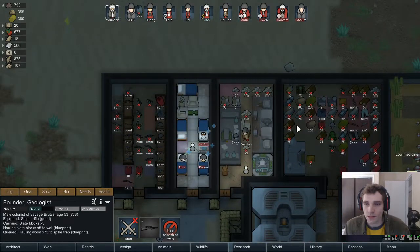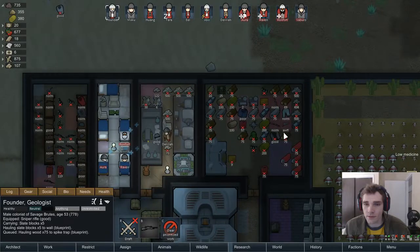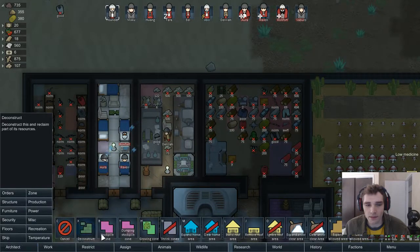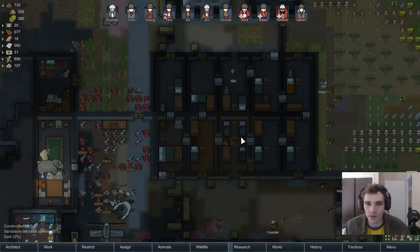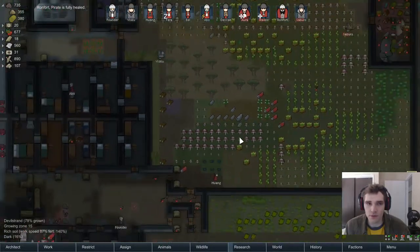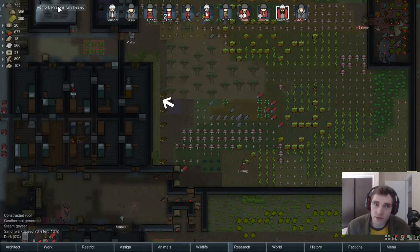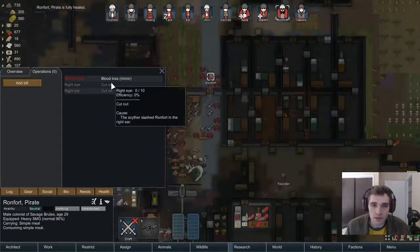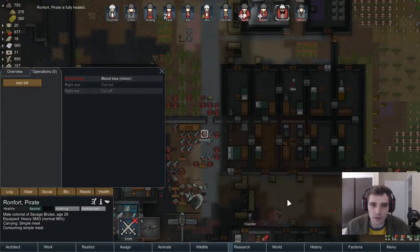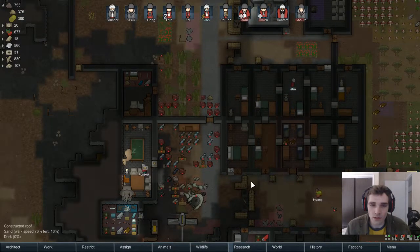We're low on medicine, which is sad because I can see some medicine right here. I'm going to play on low speed for the first little while. Someone is healed — run for it. But their eye was cut out and their ear was cut off, so how are we going to deal with that?